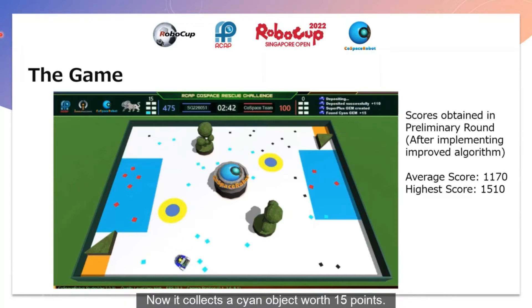Now it collects a signed object worth 15 points. It is now in its special zone. It collects a red object, normally worth 10 points, but because it is in its special zone, it is worth 20 points. It collects another one in its special zone. Now it leaves the special zone and collects a black object, normally worth 20 points.